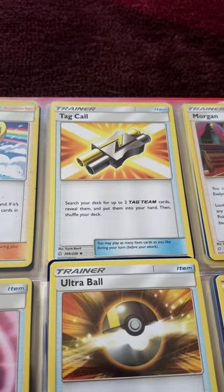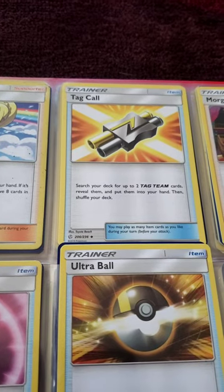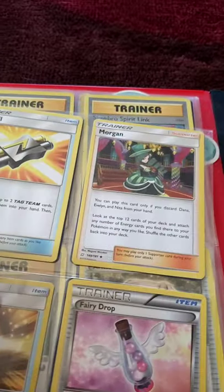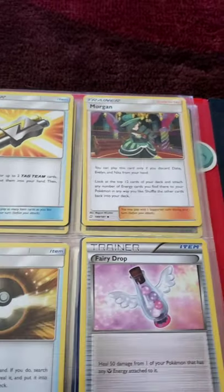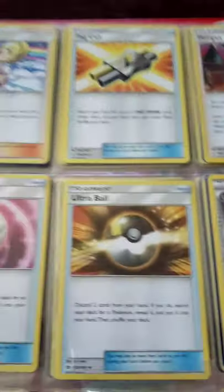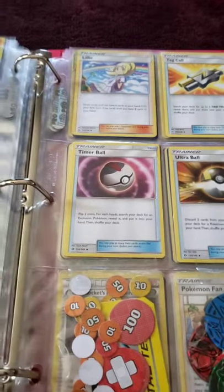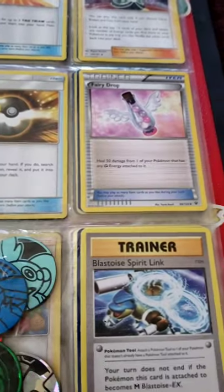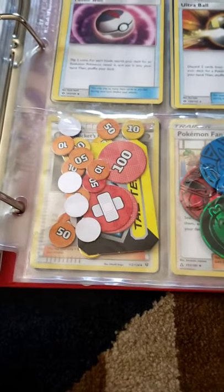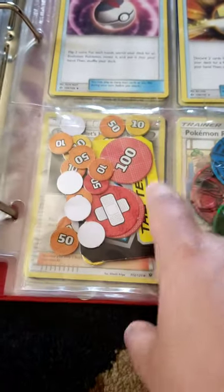With Tag Call, you can search your deck for up to two Tag Team cards, reveal them, and put them into your hand, then shuffle your deck — that's pretty good. I have a Morgue — wait, not very good for me since I don't have those trainer cards, but if you do it's like three-to-one. I have a Timer Ball, an Ultra Ball, a Fairy Drop, and some damage counters.